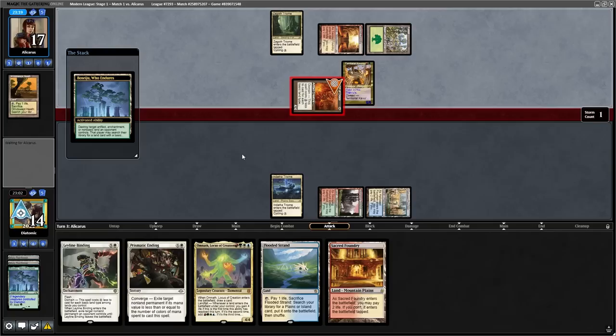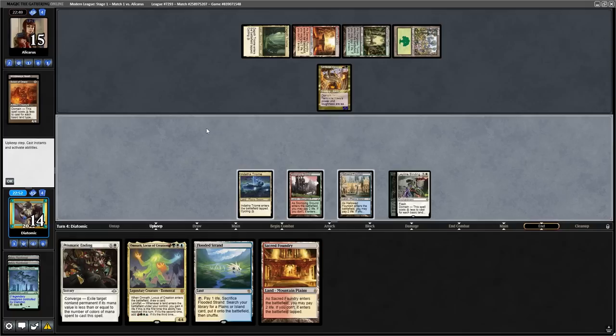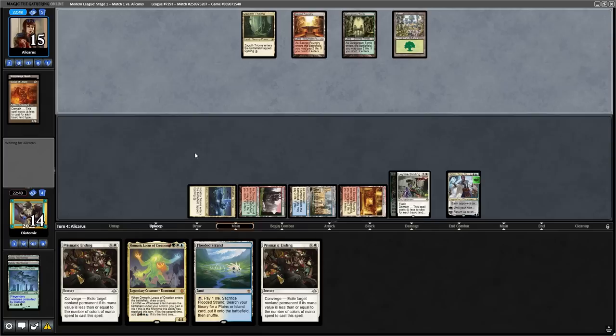With the opponent attacking with their Sign of Draco, and me having a Beseju and a Leyline Binding for their follow-up creature, we did not need a Nyssa to win this game because we found a Teferi Time Raveler off the top to make the opponent untap with an empty board on turn 4.